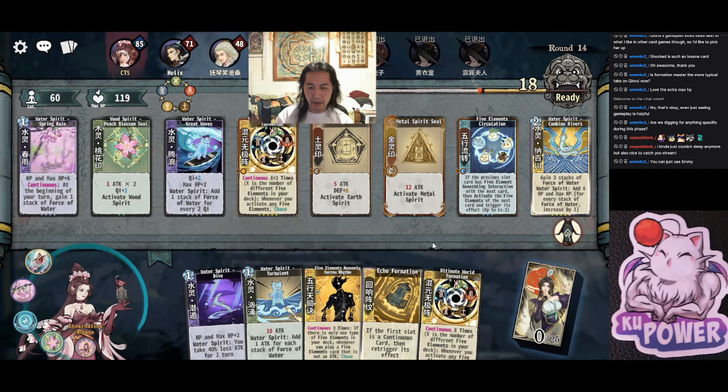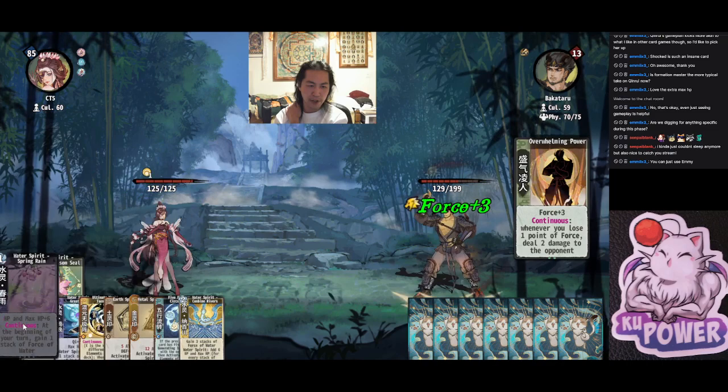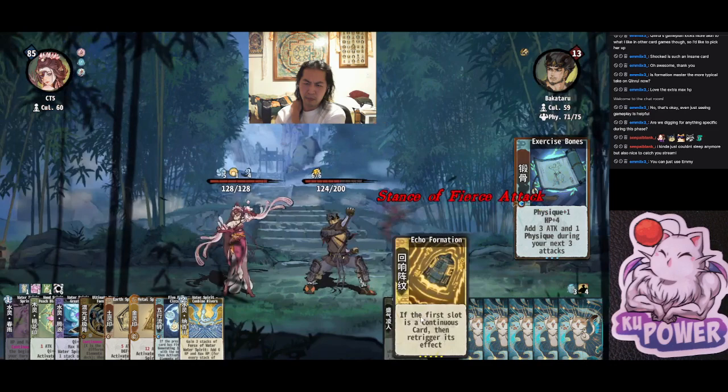I'm not sure what the right ordering is for this. Now that we kind of have the board assembled, there's a part of me that wants to put UWF first, but we're trying to be cute with the free chase from the Peach Blossom and all that stuff. So here we are. Echo.